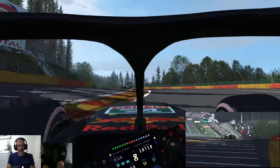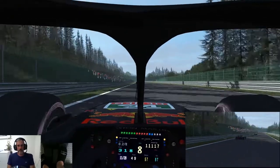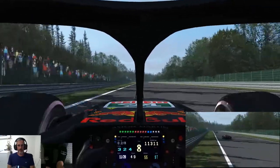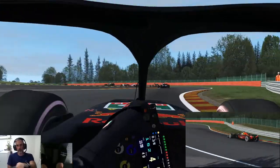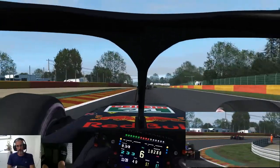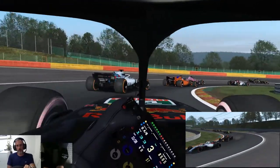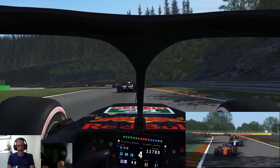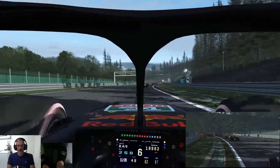Let's see how we go through Raidillon Rouge - flat out through here. Down Kemmel, you should hit hopefully around 330 down here. Hard on the brakes until they come. Down to fourth, now down to the hairpin. Up to third down here. Cars are bunching up a little bit.